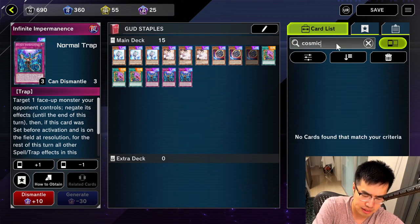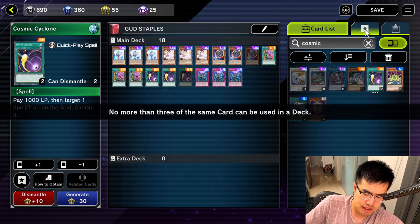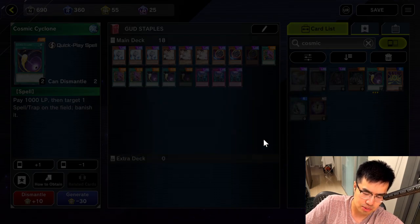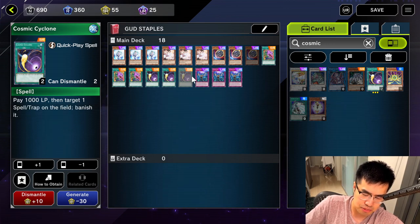I forgot to mention Cosmic Cyclone — I'll definitely include it. Obviously there is Mystical Space Typhoon as a budget option, and you get three in your starting deck. But if you do have the leeway, it's only super rare, so if you have the resources to craft it, definitely do — because it's a lot better than Mystical Space Typhoon in that it banishes rather than just destroys, whereas a lot of the other cards only destroy.